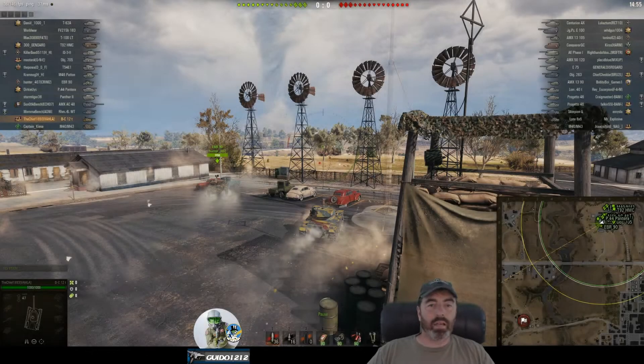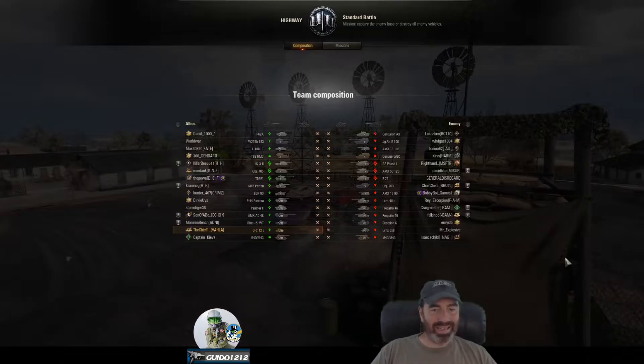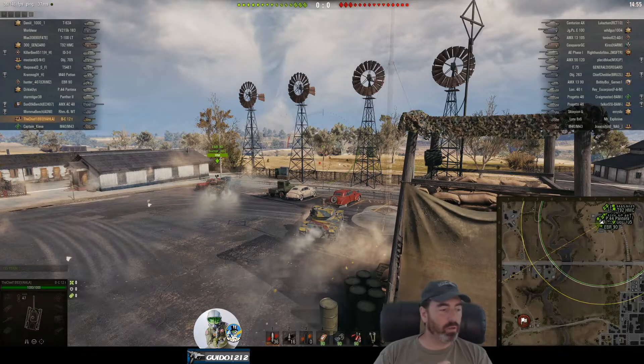It's Guido coming after the Tactics Talk. Welcome back, thanks for tuning in. We've got the Chief - he's back. The Chief, 1893 from Clan Valhalla. He is in his Bat Chat 12T, Tier 8 French Light Tank, and he is bottom tier in a Tier 10 battle. We have loaded in here to Highway and he is off to the races.